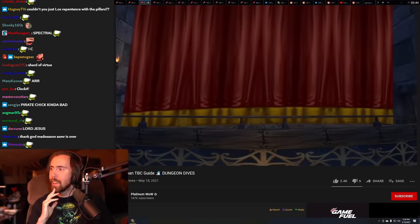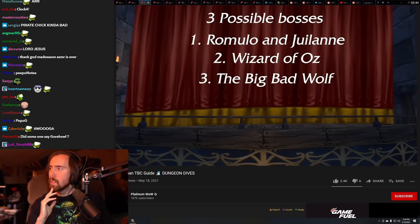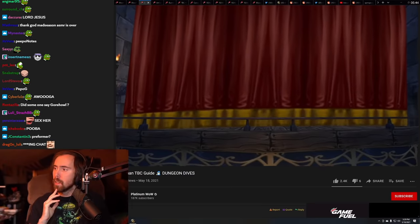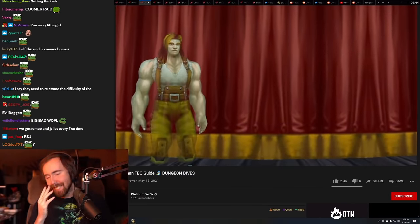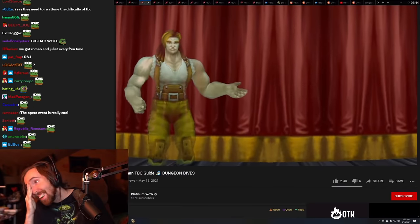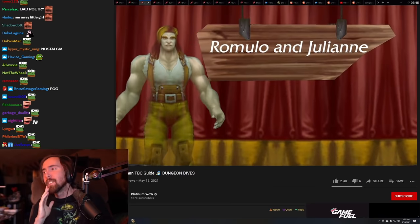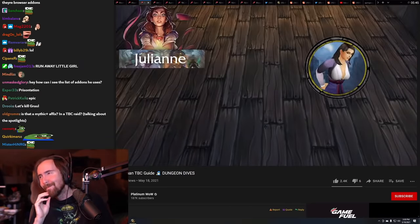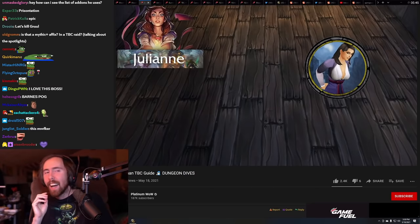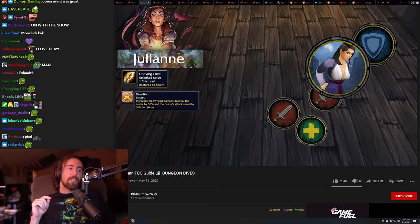The next boss is the Opera Event. There are three possible bosses you can face here. Tonight we explore a tale of a forbidden love — Romulo and Julianne. She has a heal that needs to be interrupted. You need to dispel the buff on her that increases her damage and casting speed.